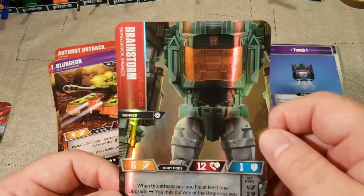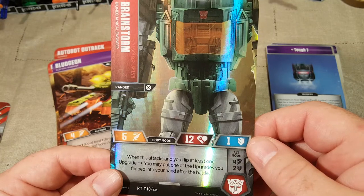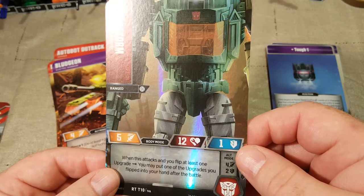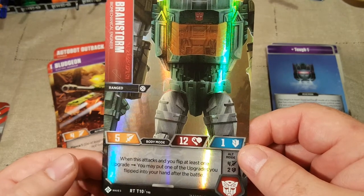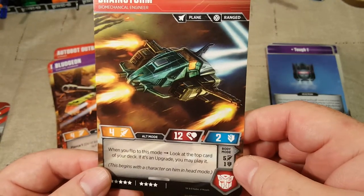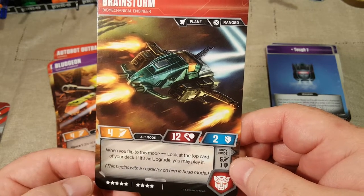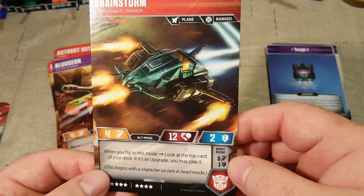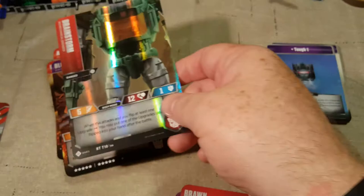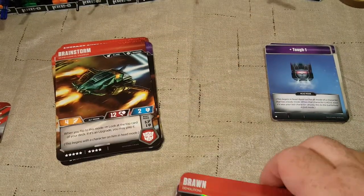Next we have Brainstorm. He needs a head in order to operate. When this attacks and you flip at least one upgrade, you may put one of the upgrades you flipped into your hand after the battle. His alt mode: when you flip to this mode, look at the top card of your deck — if it's an upgrade, you may play it. This begins with a character on him in head mode, so you actually need a head mode character in order to do that.